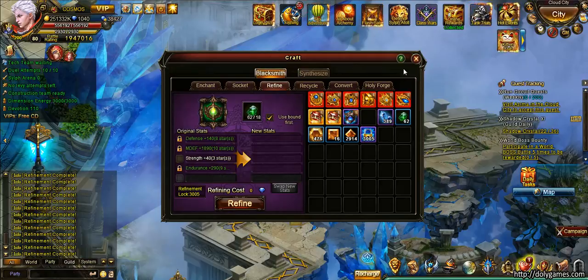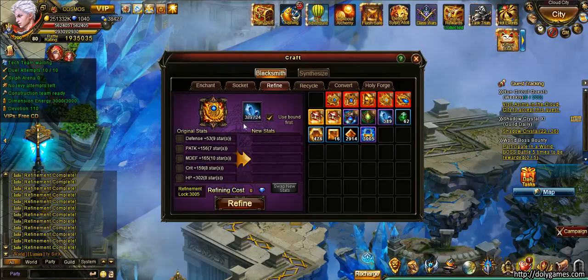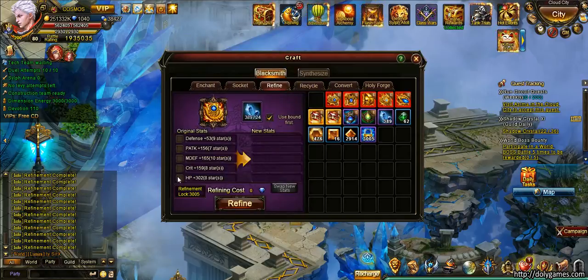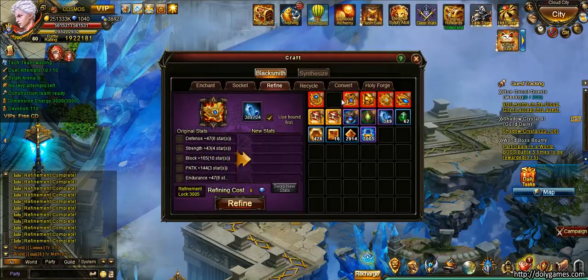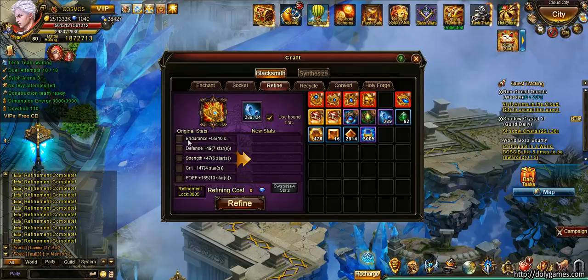Now we're going over to our red equipment. I've saved up 389 solid refinement crystals — I think it was chaos war where you could get them from the shop. They cost 10 per item and you need 24 per click for refinement, so it's really expensive. That's the only way to save them up for now, and we're going to spend pretty much all of them. It doesn't matter which item I start with since refinement works the same way on all items, but traditionally people start with the weapon.